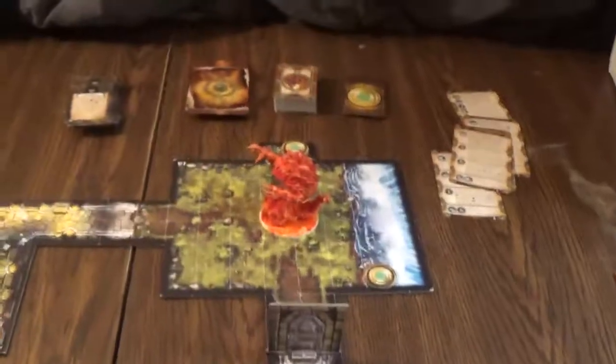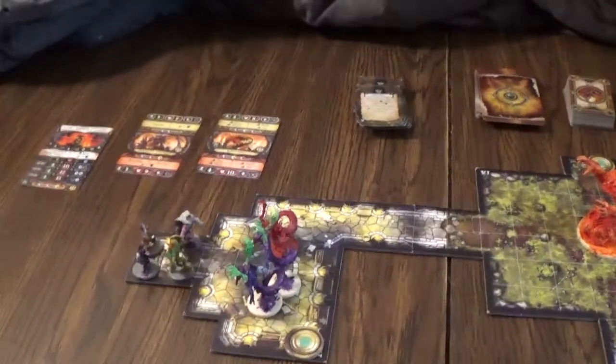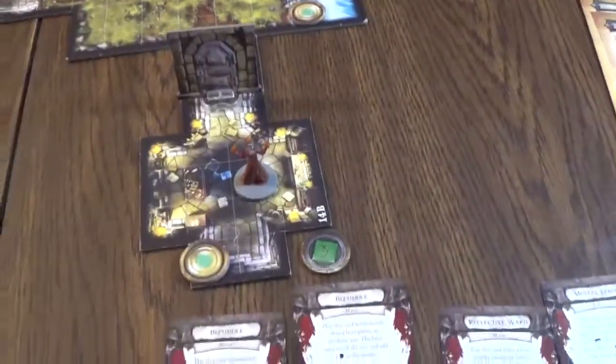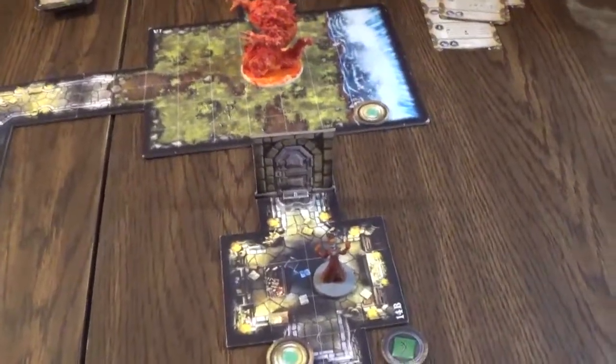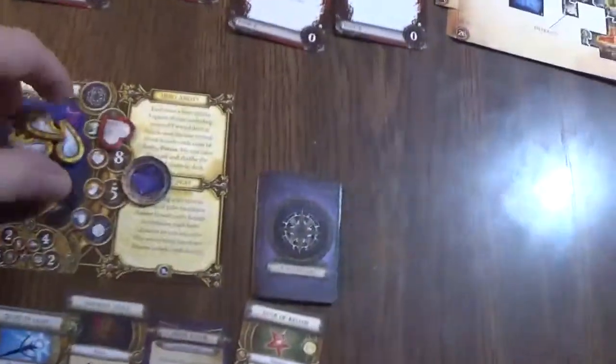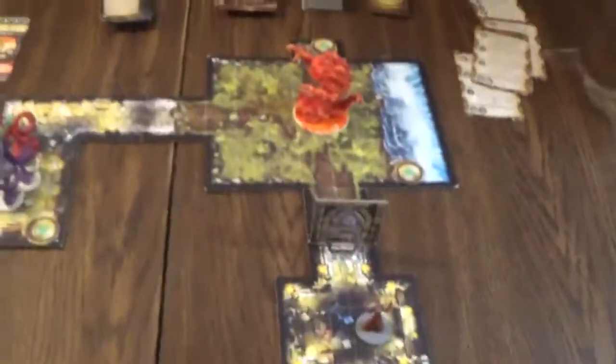We have to defeat the elemental lord and Merrick Pharaoh. However, the knockout rule is different here: if you get knocked out, you come down to this room. If all four heroes get put in this room, the Overlord wins. We win if we kill one of the elementals. If somebody gets knocked out, we're not going to put a token on these guys because they're kind of meant to get knocked out.